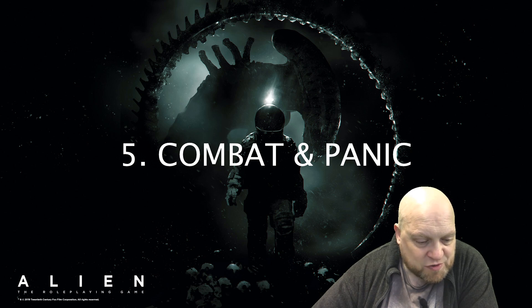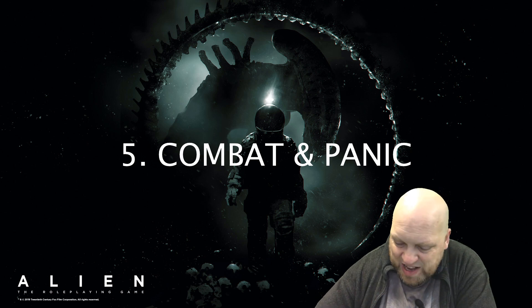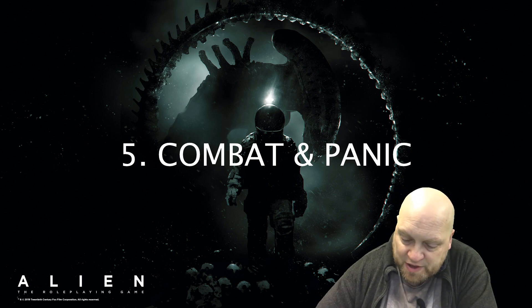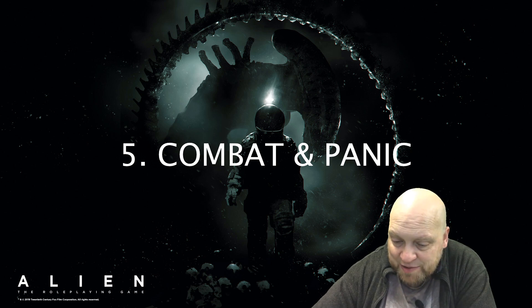Typical fast actions include: run, open a door or hatch, get up, draw a weapon, block, shove, retreat, seek cover, and drive. Slow actions include: crawl, close combat attack, shoot a firearm, burst or full auto fire, reload, first aid, and give orders. There are also rules for helping others, movement, doors and hatches, and vehicles.